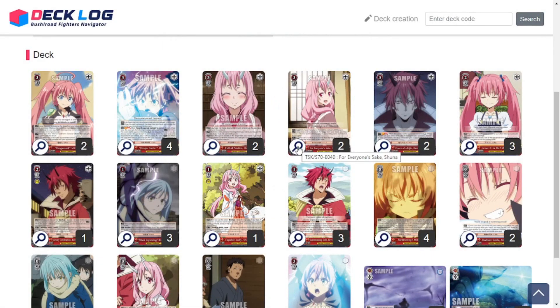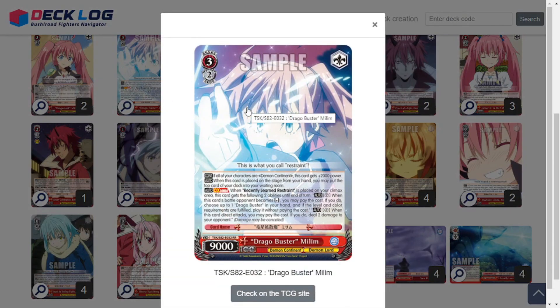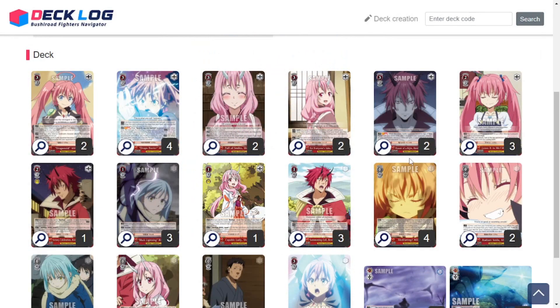When you're at level 3 and you play the standby, you typically need to summon something — and that's typically going to be this: a 3/2 For Everyone's Sake Shuna. All of your characters in front of this get 2k power. When placed on stage from hand, you may choose a Demon Continent character in your waiting room to return to your hand — on-play salvage. And you can tap this to look at the top 2 cards of your deck and put them in any order. The biggest thing is the 2k buff, because Drago Buster Milim still gets really big — you're typically playing the standby to put this Shuna onto the field behind her to buff her up to a 13k minimum.